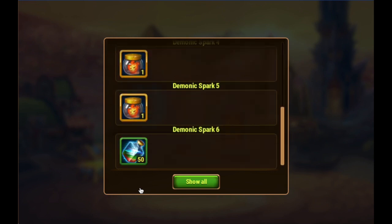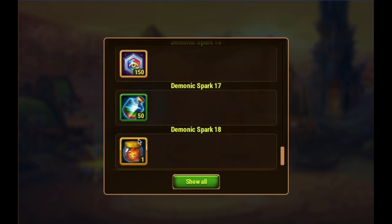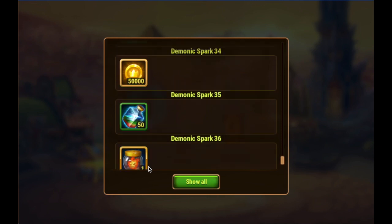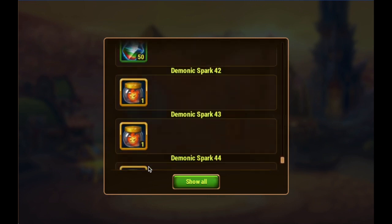Opening 102 demonic sparks. And here we're getting potions. We're getting demonic flames — that's the second tier of these demonic sparks. We're getting titan skin stones, which is awesome. Always need those. And we're getting a bunch of gold as well. More titan potions, always helpful for upgrading our titans. And we're getting a bunch of demonic flames.